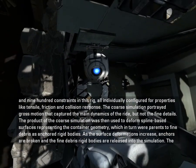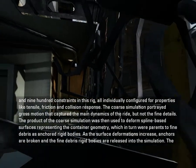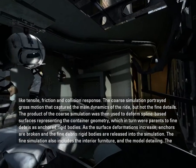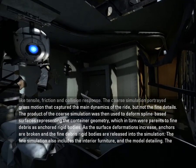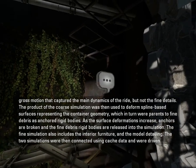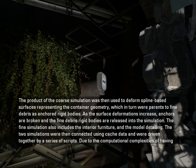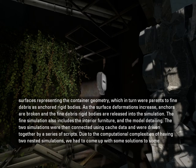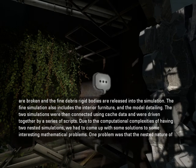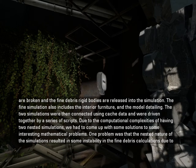The coarse simulation portrayed gross motion that captured the main dynamics of the ride, but not the fine details. The product of the coarse simulation was then used to deform spline-based surfaces representing the container geometry, which in turn were parents to fine debris anchored as rigid bodies. As the surface deformations increase, anchors are broken and the fine debris rigid bodies are released into the simulation. The fine simulation also includes the interior furniture and the model detailing. The two simulations were then connected using cache data and were driven together by a series of scripts.